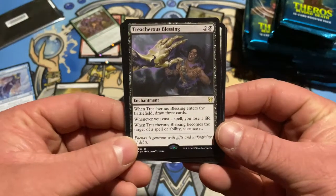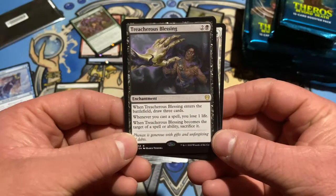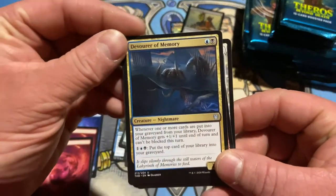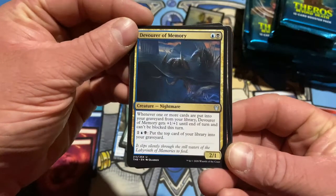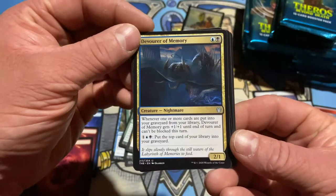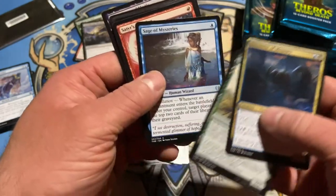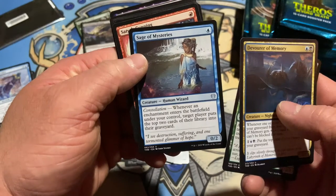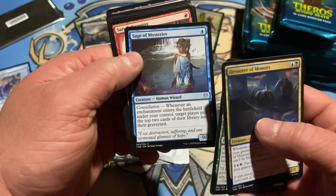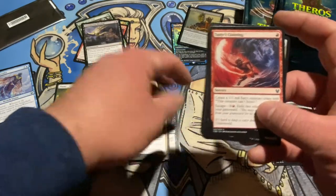Treacherous Blessing — when it enters the battlefield, draw three cards. Whenever you cast a spell, you lose a life. When it becomes a target of a spell or ability, sacrifice it. Interesting. Devourer of Memory — whenever one or more cards are put in your graveyard from your library, it gets plus one, plus one until end of turn and cannot be blocked, and you can put cards in your graveyard. You can see that being okay. Sage of Mysteries — whenever an enchantment enters the battlefield under your control, target player mills two cards. Weird rare. I like it — some synergy is good.